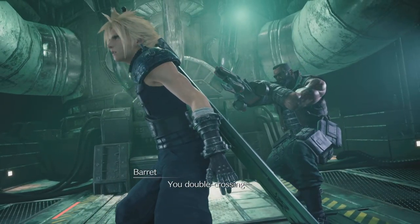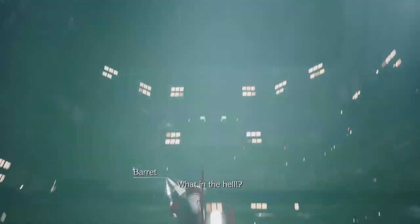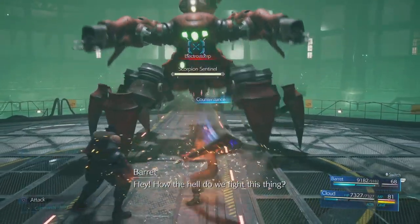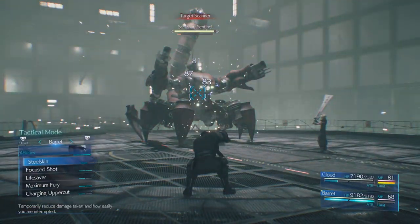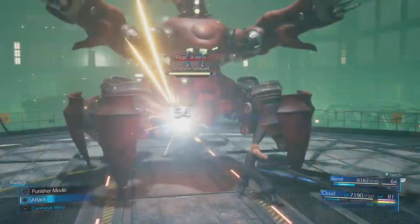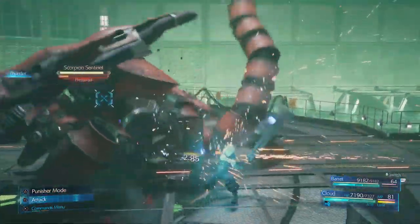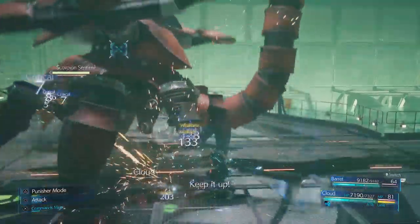Let's skip the cutscene. I'm gonna switch to Barret right away. Cast Overcharge and Haste. Switch back over to Cloud and move to build ATB. Love myself some Disorder. Focus striking. Barret is spamming lightning.